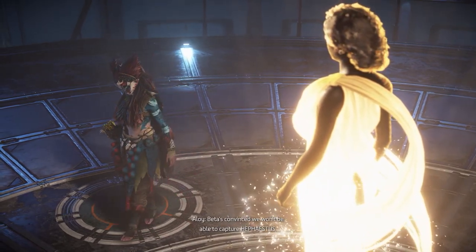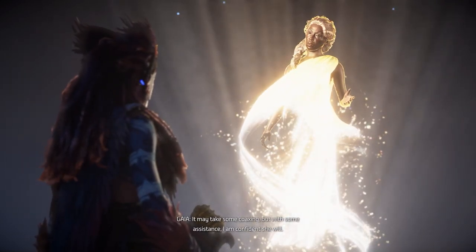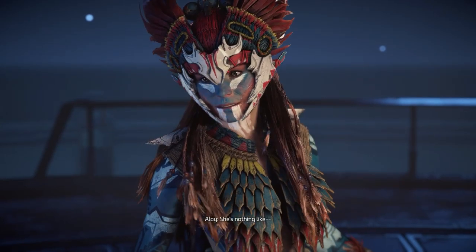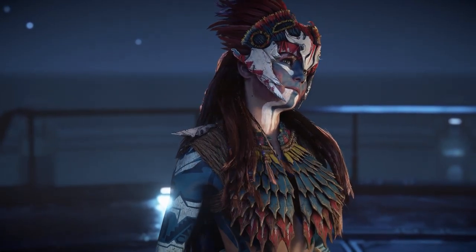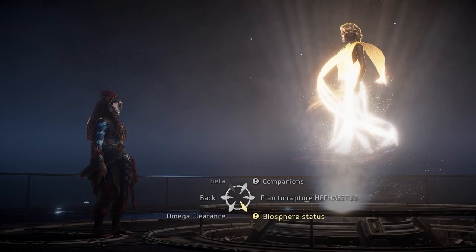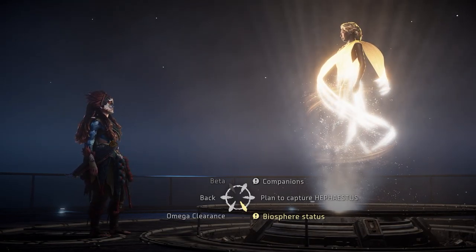Beta's convinced we won't be able to capture Hephaestus. With that attitude, do you really think she'll be able to build the rig and pulse generators? It may take some coaxing, but with some assistance, I am confident she will. I don't get her, Gaia — she's so quick to assume we'll fail. She's nothing like what I thought she'd be. I guess it'll be best if she stays here when we go to Gemini. That's foreshadowing — she's definitely going to end up coming with us. I also can't remember what Gemini is.